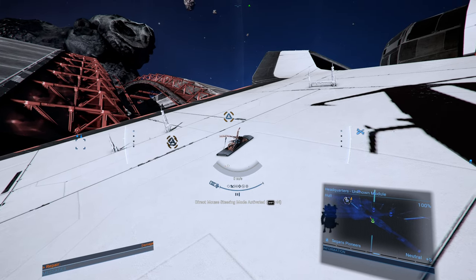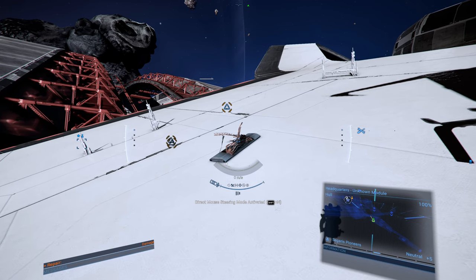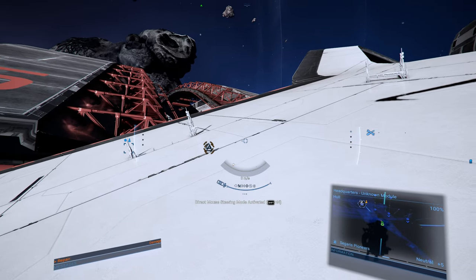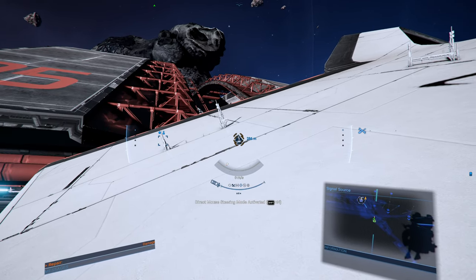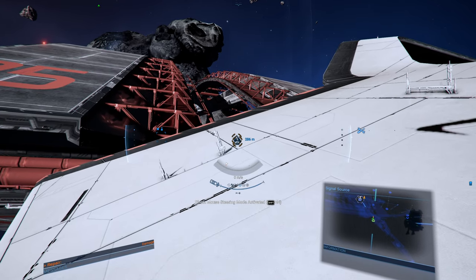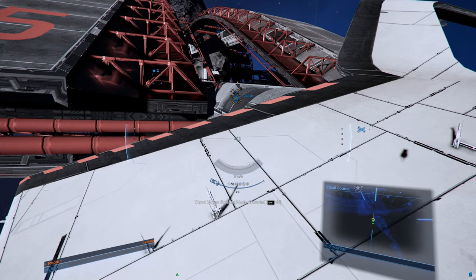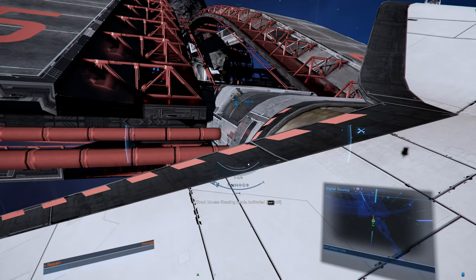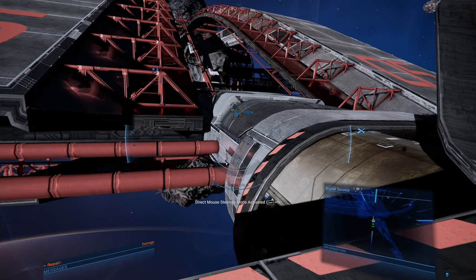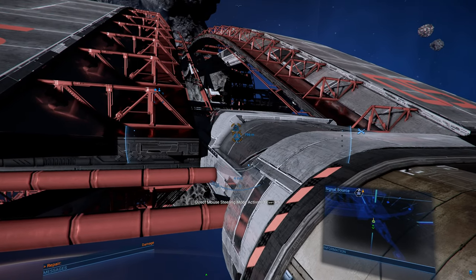I don't know if I'm missing the thing or what — go slightly closer maybe. Yeah, that one's repaired — it disappears, which denotes a repair I think. The next one is 286 meters away, so they're coming up. I'm moving forward using the mouse wheel, trying to use the Tab key to get a bit of a boost going.